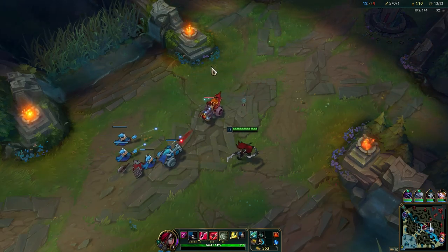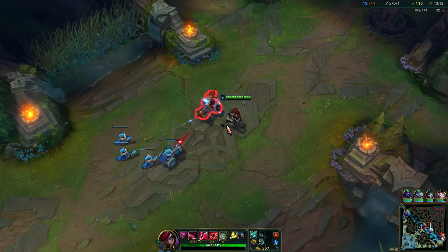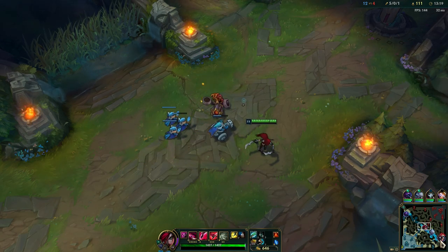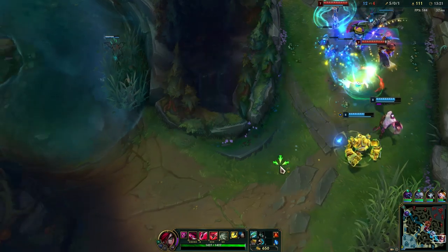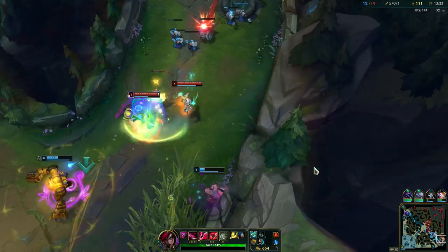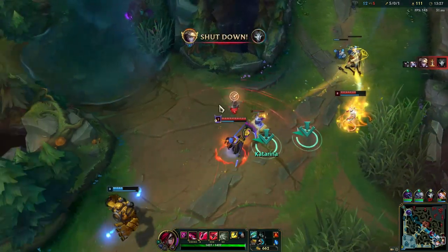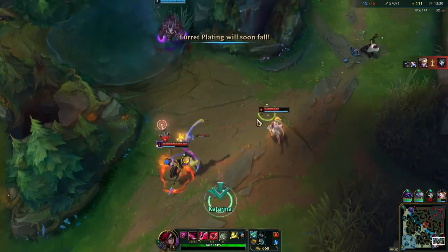He is not walking up — it's really risky for him to walk up because he is an immobile champion against Katarina. Let's see if we can help bot lane. If you can't find kills mid just run bot — that's all you have to do. They are dying so it probably means they will keep chasing, then we can do something maybe.